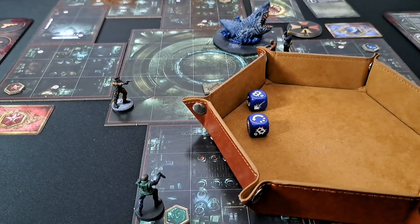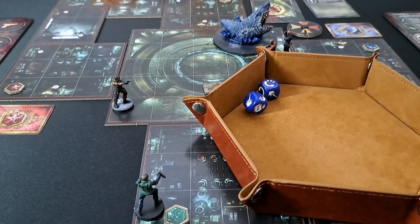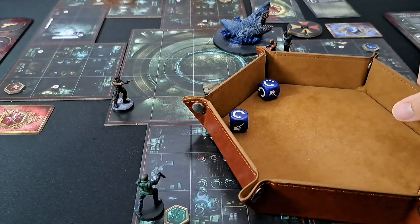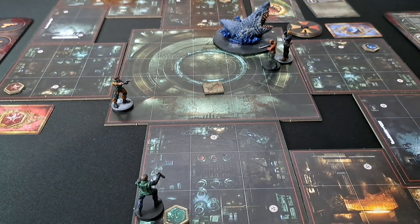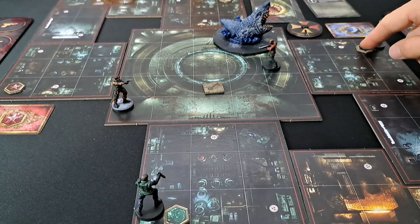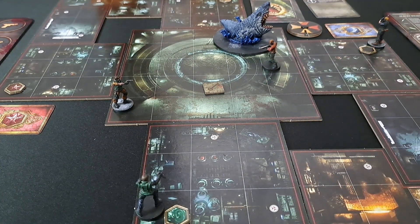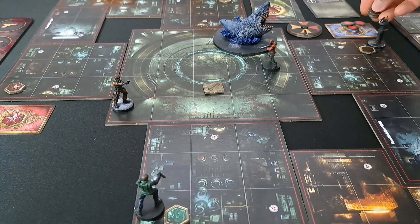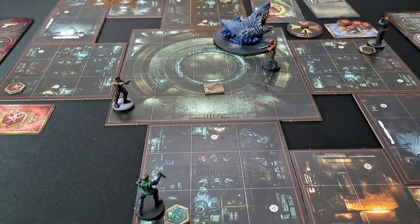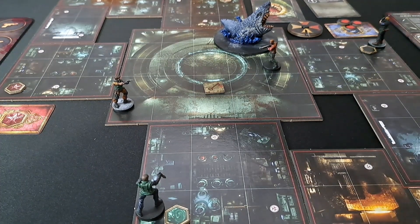Wesker's turn — he uses his actions to activate a crest, placing five wound tokens on the puzzle card. At the end of each character's turn a wound token is removed, so one is gone from there. Wesker needs to get off this tile.